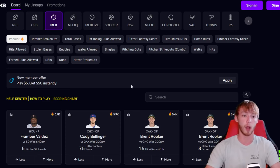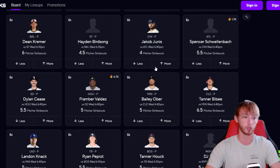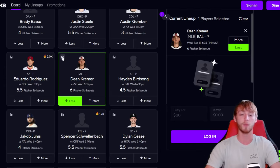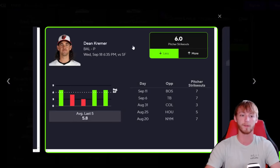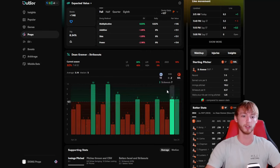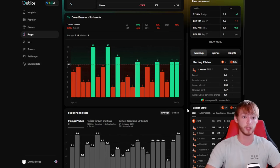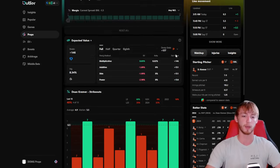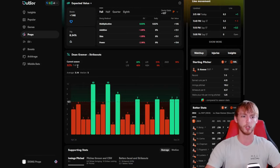The first priority prop that I like for today's slate is in the MLB pitcher strikeouts category. We're going to scroll down to find Dean Kremer under six pitcher strikeouts. You may be able to find this one at six and a half on some other apps — I would try to find it at six and a half if you're able to, but I also like it under six if you only have PrizePicks. You can see he's fallen on the hook three times this season, and I think there's a lot of recency bias here based on what he's done in those last few games.